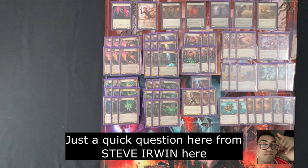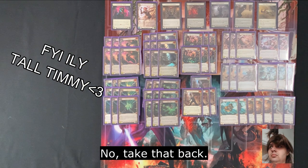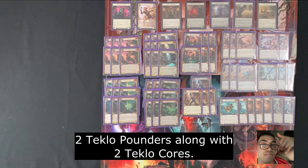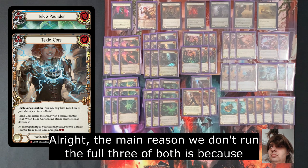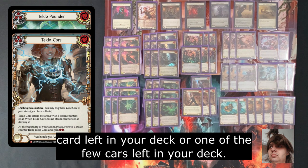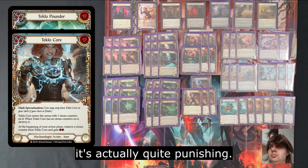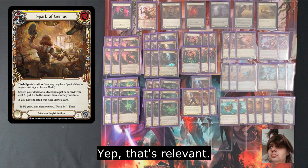Just a question — I see you've only got two Teklo Pounders along with two Teklocors. Why not run the full three of both? The main reason we don't run the full three of both is because these cards don't block. You can get into situations where if you're pitching them and not actually blocking with them, they're the only cards left in your deck. And then in that situation, you won't be able to block in the end game — so it's actually quite punishing. You can pitch to shuffle them back in for your Spark as well though, which is relevant.